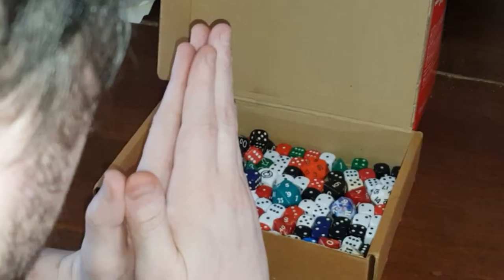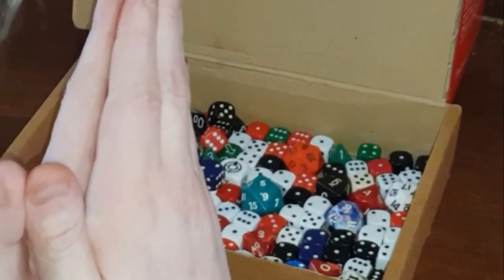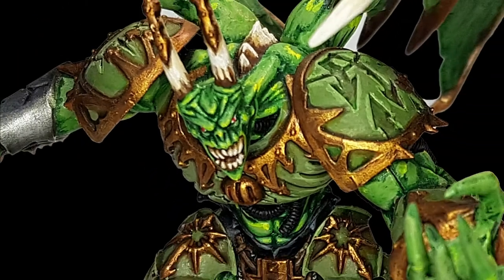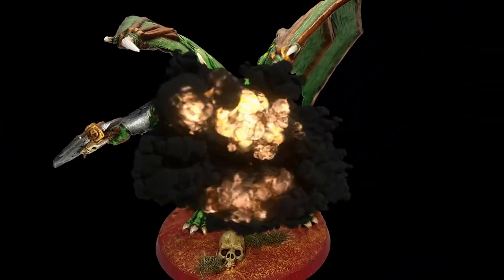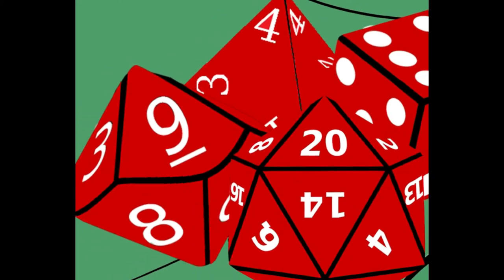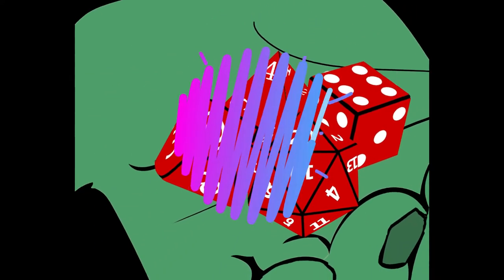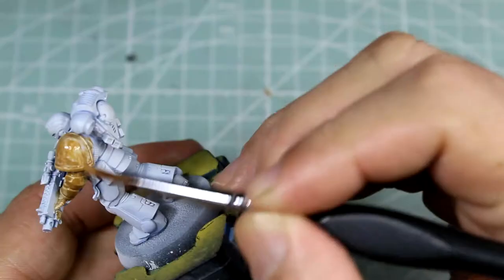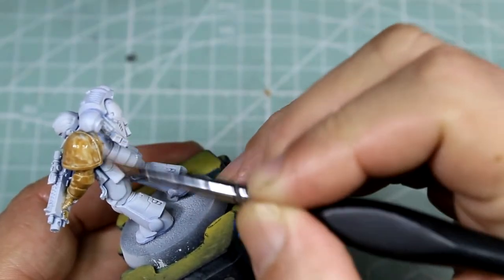Hi, I'm Alan and this is Prayers to the Dice Gods, and today we're doing something different — something golden. It is the Golden Griffins. How golden can you make a griffin?